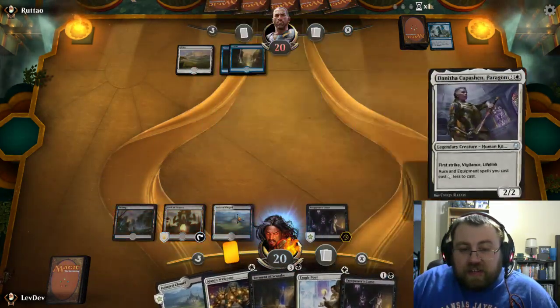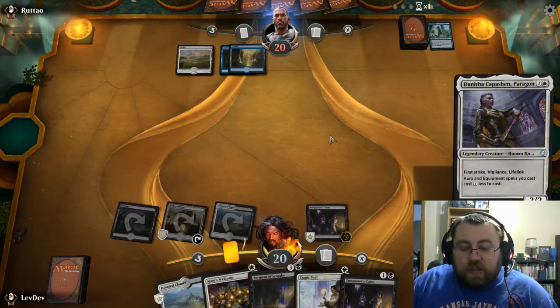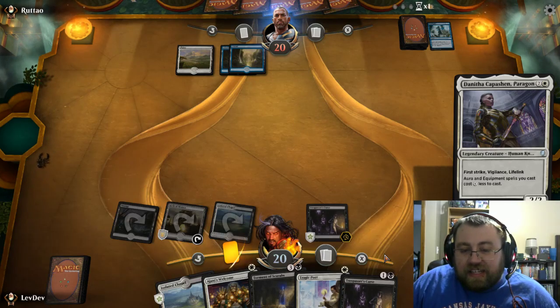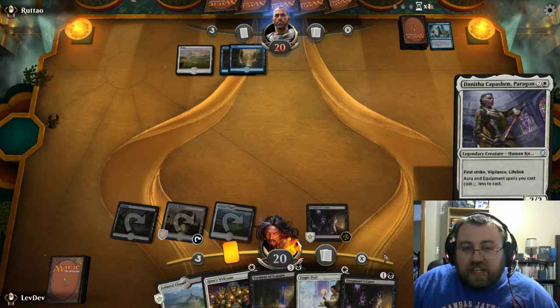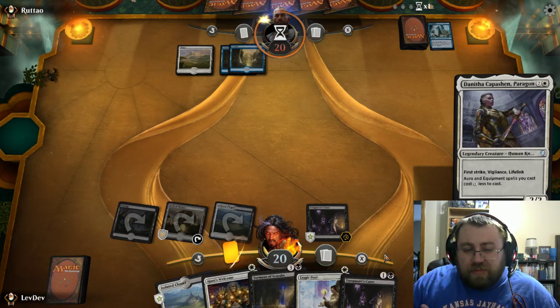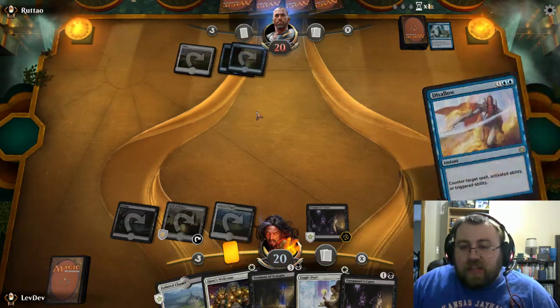I think what I'm going to do here is try to get Danifa out, knowing that I might be in for a counterspell — and that's kind of the point here. We want him to think he can get the counterspell out, and then he can't play his spell. Most of all, we're just trying to fish out his counterspells. When you go against control decks like this, sometimes you just have to play into the counterspell. Speaking of which — Disallow.